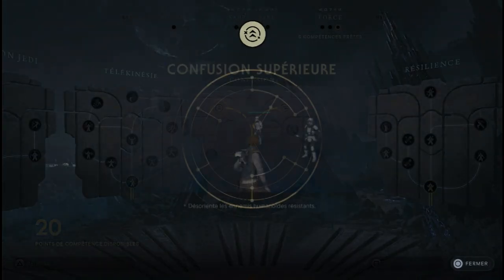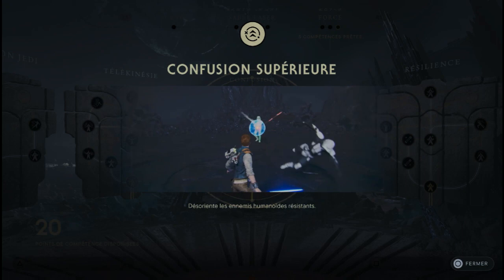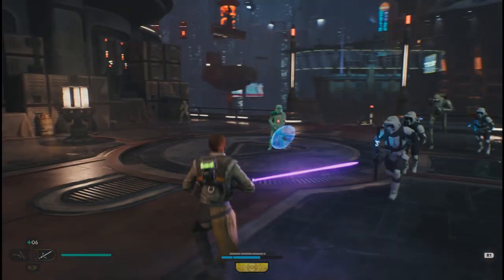Confusion supérieure. Avec cette compétence, vous pourrez posséder l'esprit des ennemis humanoïdes qui sont un peu plus résistants, donc ceux par exemple qui ont un bouclier, une mitraillette ou un lance-flamme.